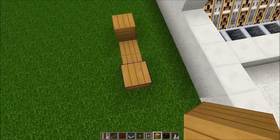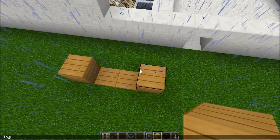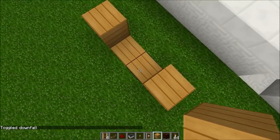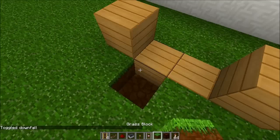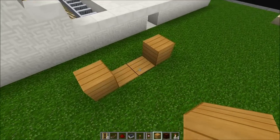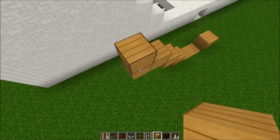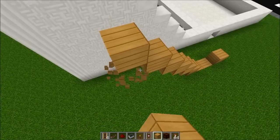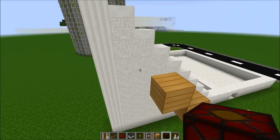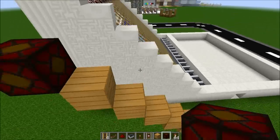First of all let me start building the stairs, then I'll show you how to work it out. All you do is put one block there — ignore the space, it doesn't really matter. To go down, you put one block, then leave two blocks at the bottom like so. Then go another block in there, and from that block you count up to ten, where the tenth block should end up with a redstone lamp.